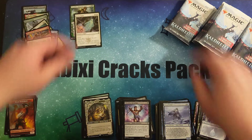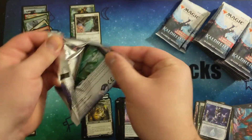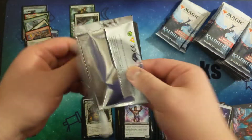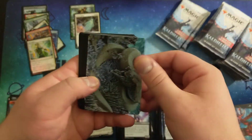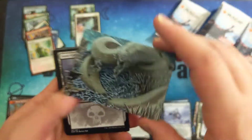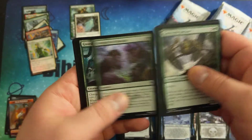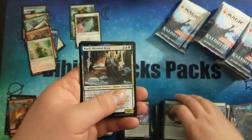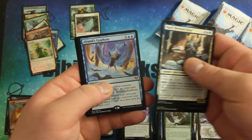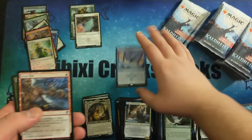I guess I'll keep track of the list cards in one pile and the mythics in the other. That's the alternate art for the serpent commander — it's really cool. That one had six commons. And a mythic — Auron's Epiphany.